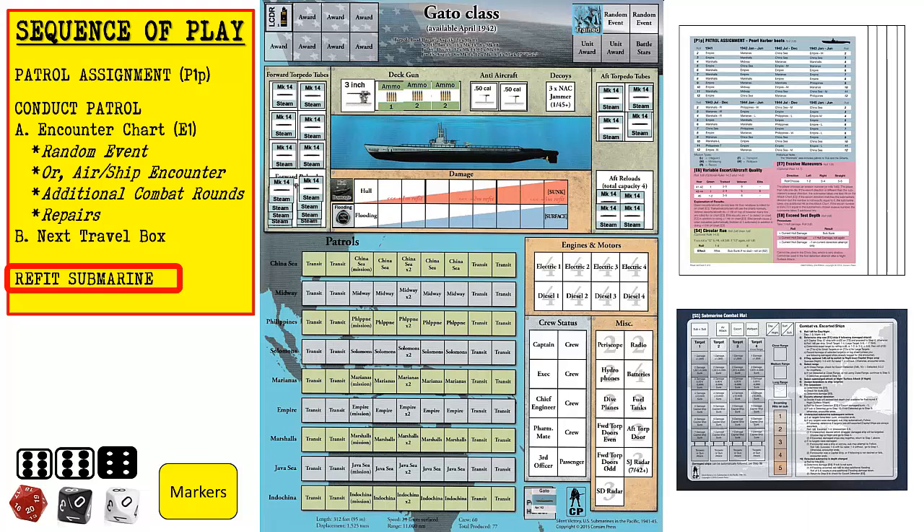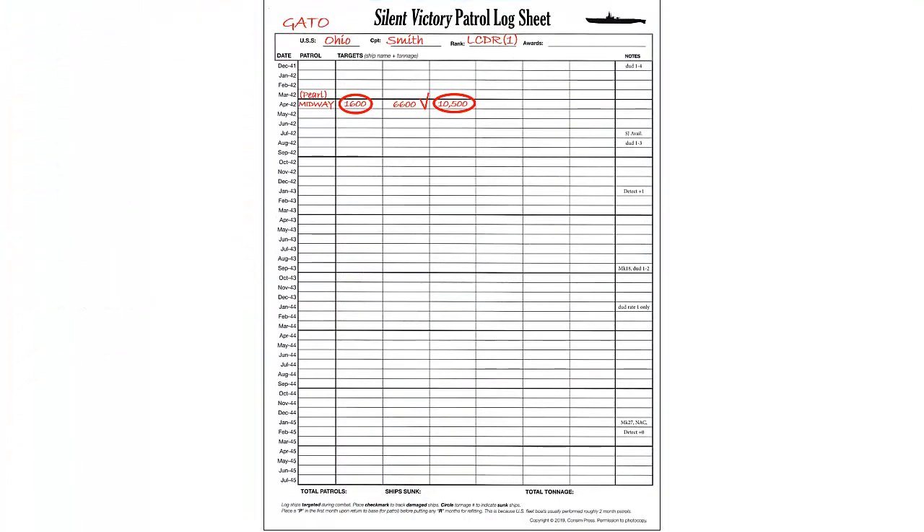We do not qualify for any crew advancement at this time. For every three successful patrols, we would roll to see if the crew's skill level increases or if certain crew members become experts. Each promotion attempt for the captain is made after the 12th month of service and then every 12 months thereafter. For this patrol, the captain receives the Submarine Combat Patrol insignia, which is awarded for a successful patrol of any type. The submarine itself receives a Battlestar after each successful patrol. The awards are placed at the top of the display mat. Finally, we update the patrol log sheet. We note the total tonnage sunk during this patrol and add an S to indicate this patrol was successful.